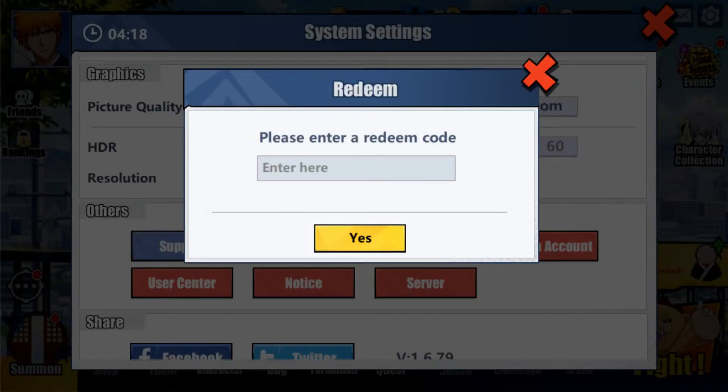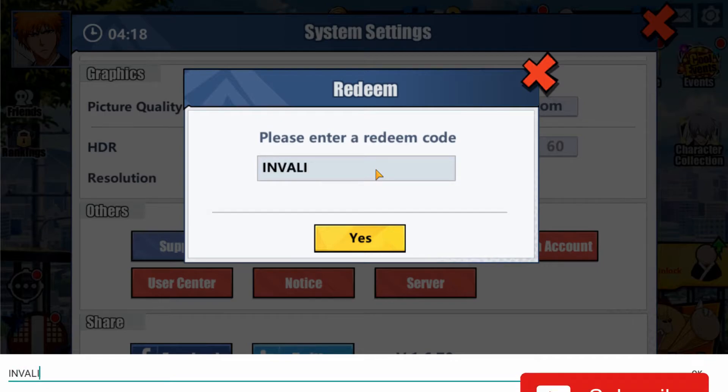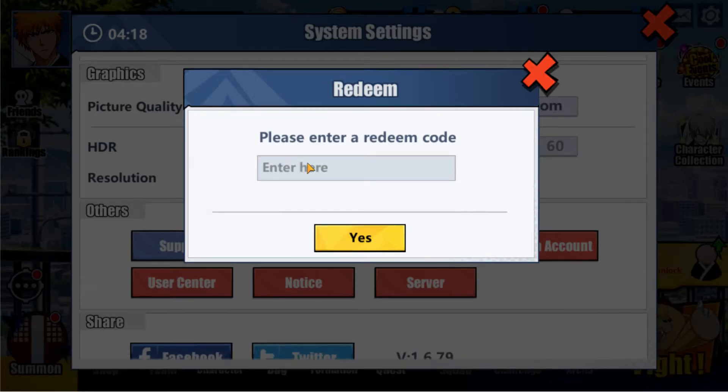Inside of this box where it says 'please enter a redeem code' — if you enter an invalid code, you'll receive a message that verification has failed. If you enter a valid code, for example the code that expires, I believe, on July 9th: